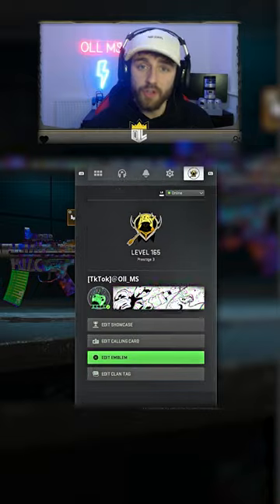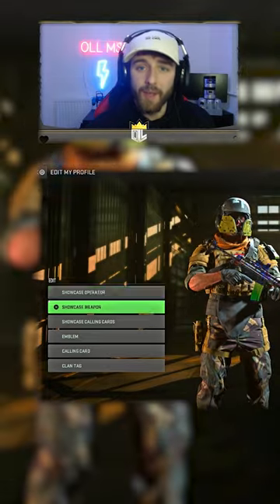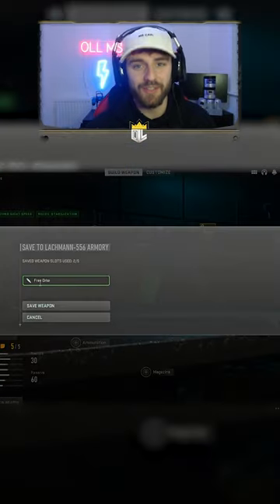Then whilst viewing the weapon build, scroll across and edit calling card, back out of this, then go back and press edit showcase, click showcase weapon, then gunsmith, and then save it as a custom mod.